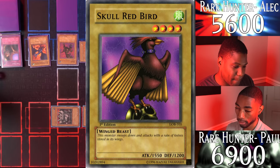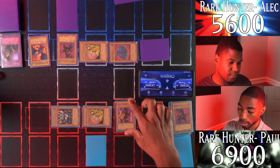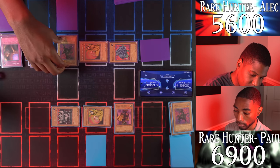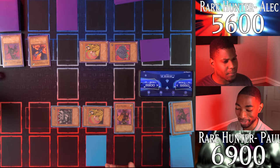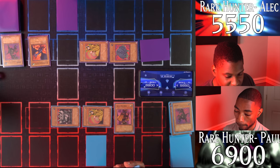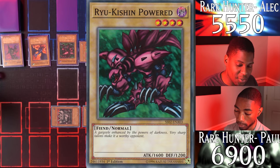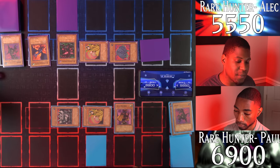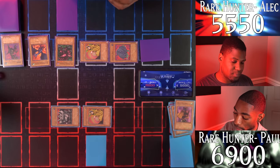I draw and Normal Summon Skull Redbird — 1550 attack! You're bigger than my Uribe at least. Enter battle phase — my Skull Redbird will attack your Uribe. 50 damage — not bad. I'm dealing damage this time around. I draw and Normal Summon Ryukishin Powered — the bigger version of Uribe. Ryukishin attacks Skull Redbird — take 50 as well. I'm no longer at 6900, now at 6850.